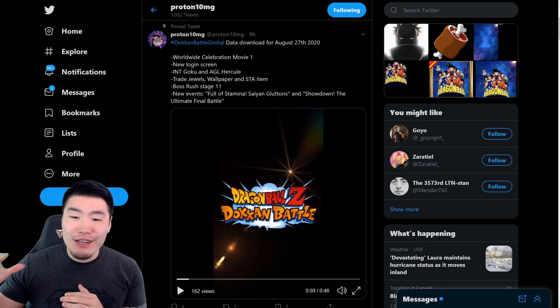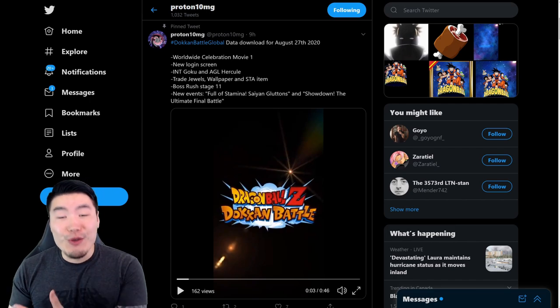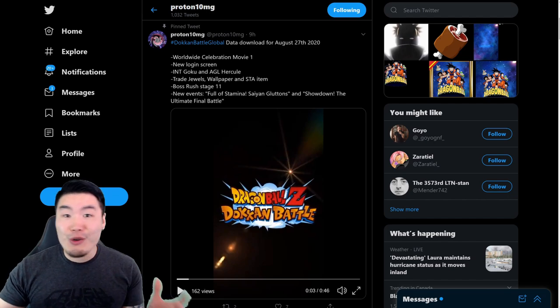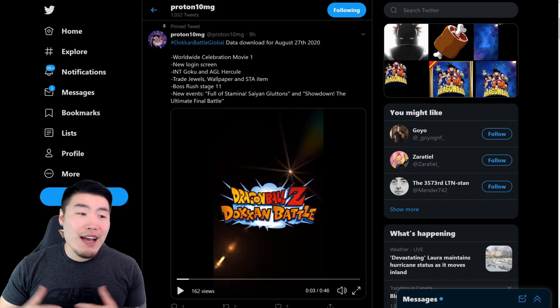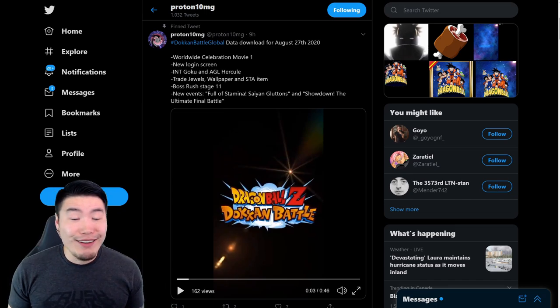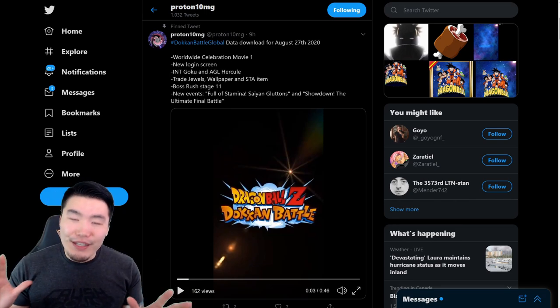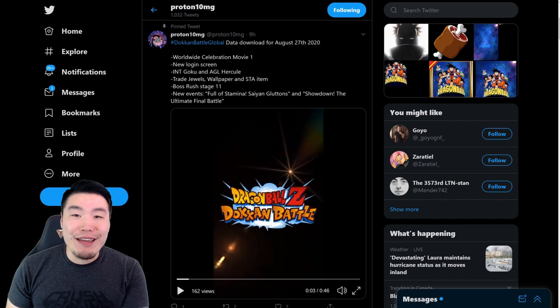And the funny thing is, a lot of people before this trailer came out were complaining about a new Super Vegito — another Vegito, why can't we get something else, so on and so forth. And as soon as the trailer dropped, as soon as we saw the animation for the Goku and Vegeta fusing and the art for Super Vegito, I don't hear that many complaints anymore. It's just pretty interesting to see the change in tone for a lot of people before and after the trailer came out.